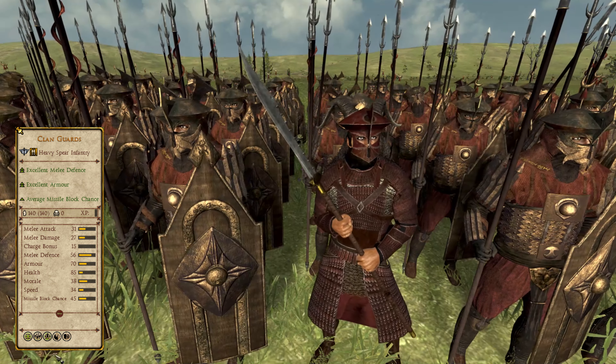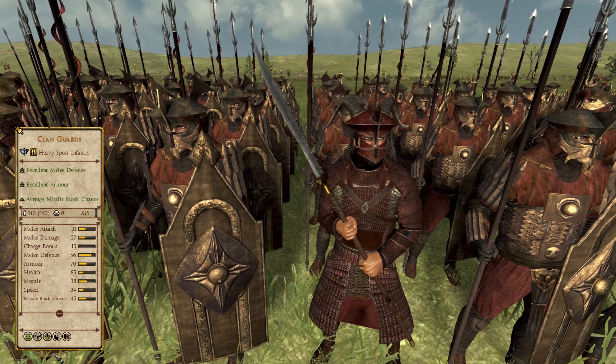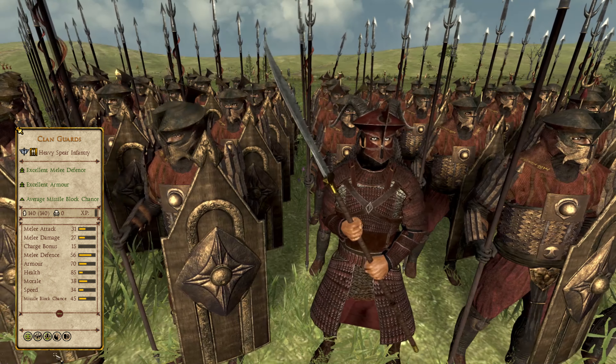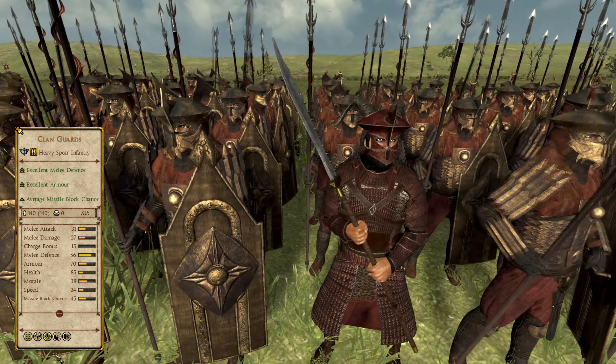Making it into the top 10 are the Clan Guards of the Easterlings — silver tier 3 heavy spear infantry and our first example of professional spearmen who have no limitations and can be fielded in large numbers. This unit is perfect for making up the core of the Easterling infantry in upper-tiered armies, capable of holding the line against lesser and equivalent troops fairly well, being an all around good unit.